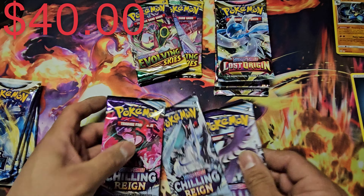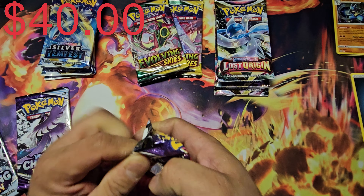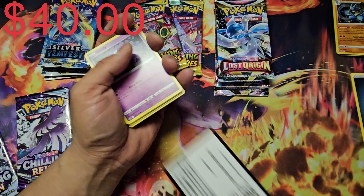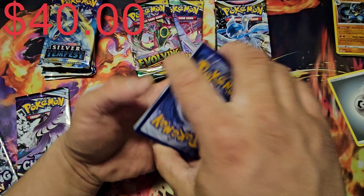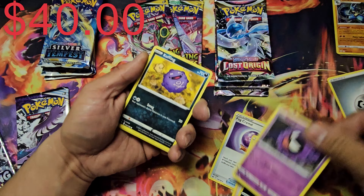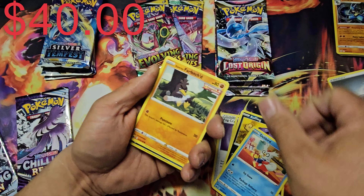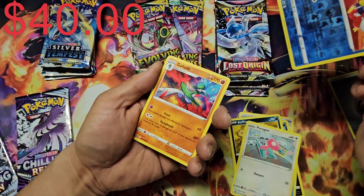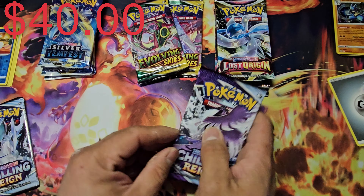Moving on to Chilling Rain — they got rid of this from the updated box too. See if we can find something good. Sometimes I find good stuff from Chilling Rain, but this Sammystown box is really hit or miss — you'll either hit a lot or just won't get anything at all. First pack: got Chandelure, Flareon, reverse Delibird, and our rare is a Gallade non-holo. Nothing great.